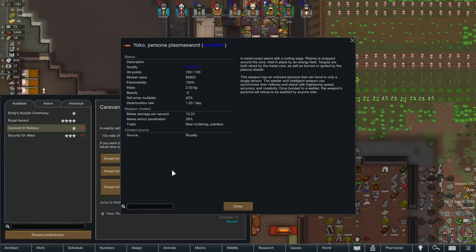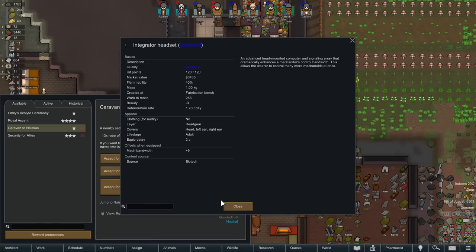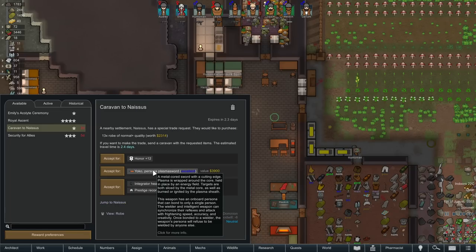Although it's not a long walk, we can take some cooked meals for this particular trip. What do we take? We know what the persona is from here — mad muttering, reducing their mood all the time. Ignores pain which can be dangerous because sometimes they can keep fighting longer. This can also set things on fire — but that's pretty cool.